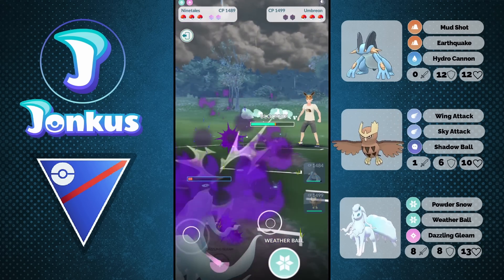Next opponent — pretty mediocre lead here with the Noctowl. I think I can two-shot them with the Shadow Swampert, but I don't really want to go for that. We'll at least go ahead and go for some Weather Ball damage against the opponent's Galarian Stunfisk. We're going to let this move go through, but it's going to be a very close matchup for the opponent — they're going to have to shield some moves so I can go for Weather Ball damage, getting them low and into a range where I can farm them down with Swampert.